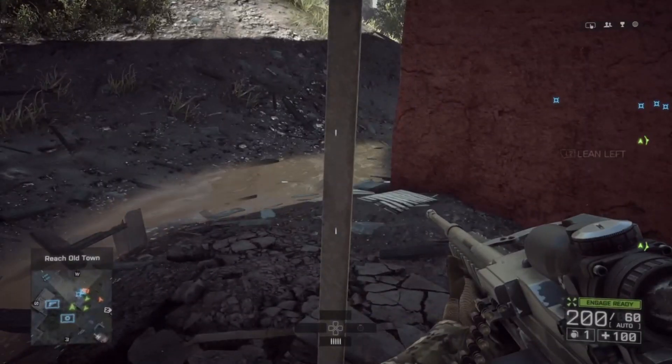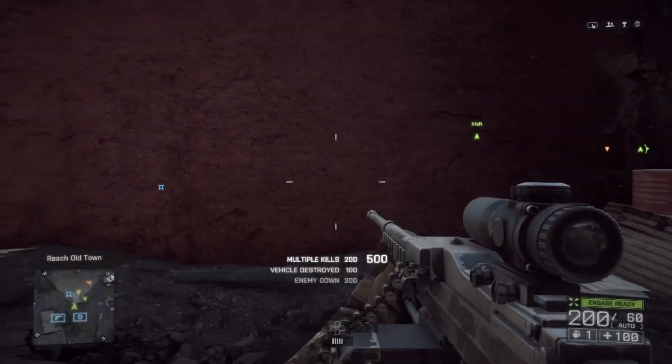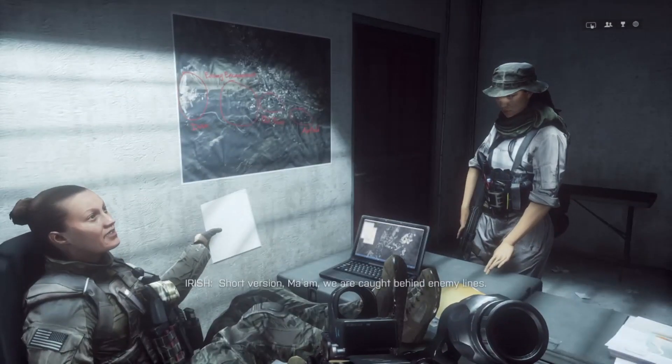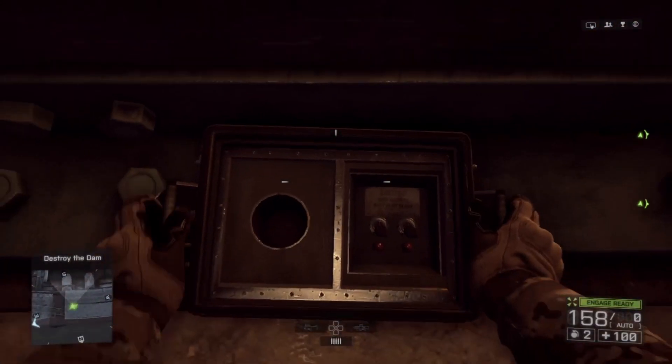Met up with Hannah, fell off a cable car, then I got kidnapped. The tank was hard because there were only mines, no rockets, but I get past that — and another tank. At least I have a grenade launcher this time. Met up with Greenland and had the most disappointing chopper fight ever, then planted and blew up the dam.